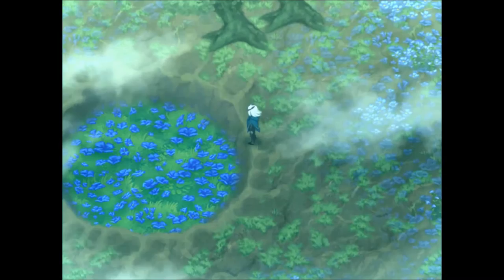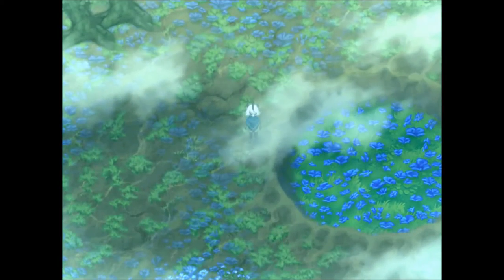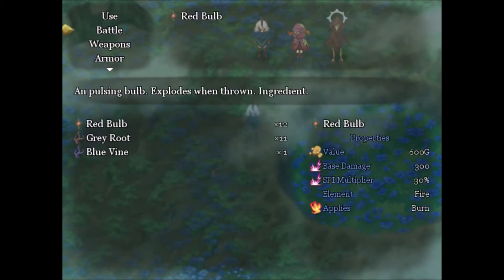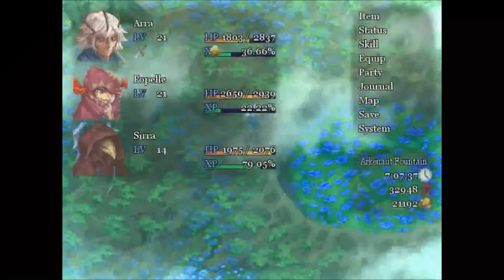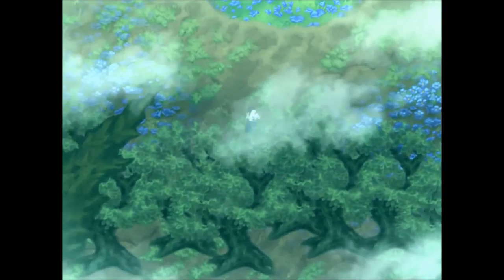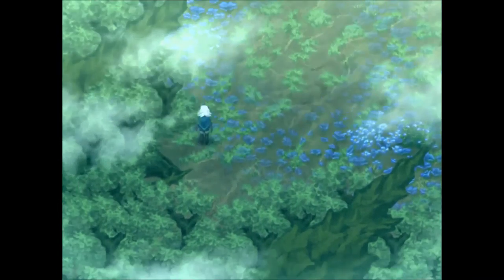I was coming to get a flower — that's what that flower was, right? It doesn't seem like there's another map to go to. Azure flower — where are you? Is it an ingredient? It doesn't really tell me anything. Oh, look at how much blister's weed sells for! And moon oka hide is 2000 — wowza, that's pretty good.